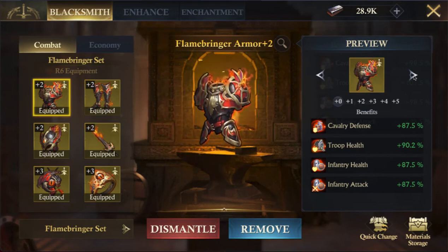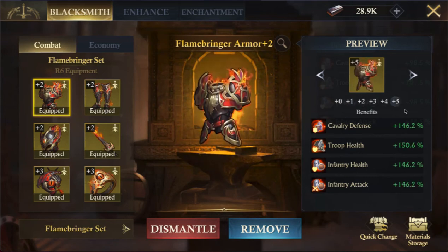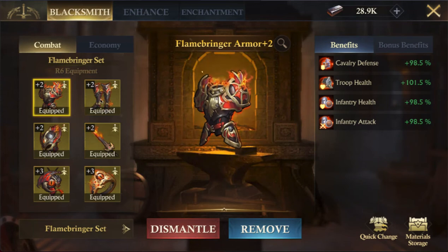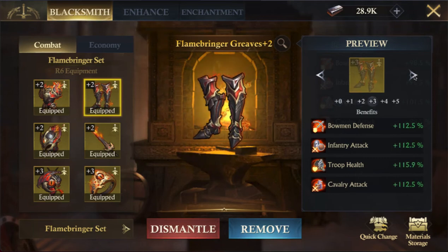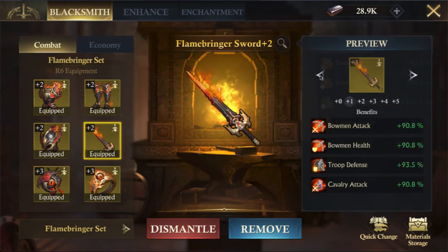For example, on the troop stat for your chest piece — troop health — you start at 90.2, then 93, 101, 115, 130, and 150. You can see your troop stat is actually higher than your middle stat, which is the opposite of what you'll see anywhere else in King of Avalon. The same applies to your boots — troop health goes from 90 up to 150 — and your sword, where troop defense goes from 90 to 150.